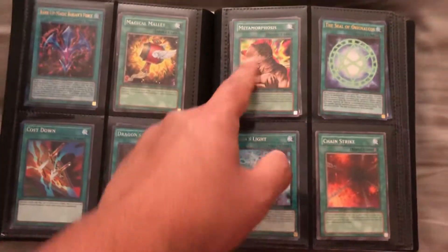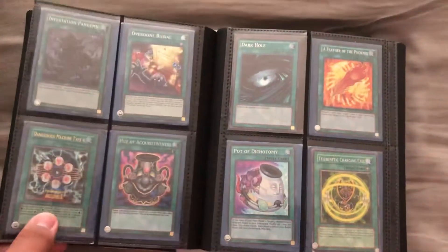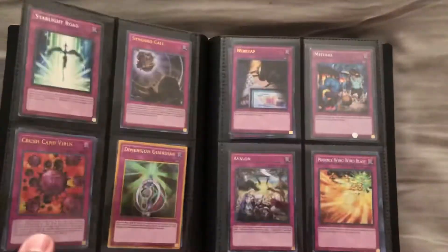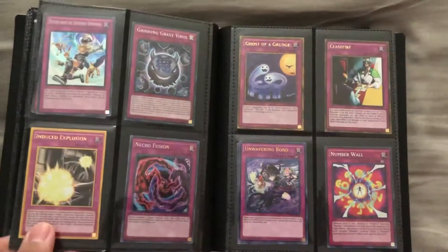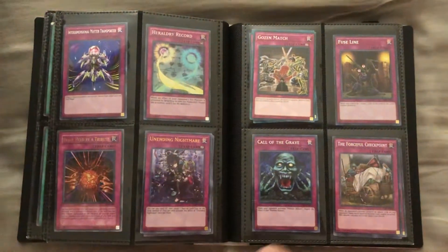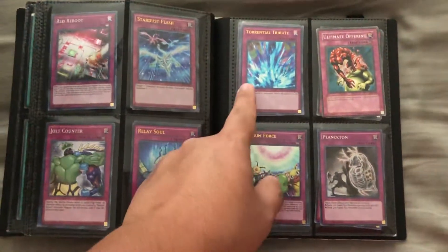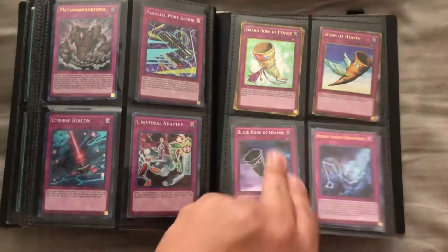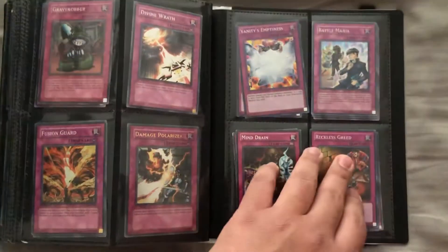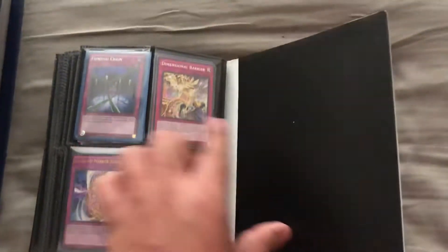My Metamorphosis has two I believe, then these are all singles. Traps over here — some of them have multiple, some have only one. Like this one's one super and then there's a common. There's one secret rare Crackdown, I think there's two ultra Torrential Tributes, two Vanity's Emptiness, and then those are common Dimensional Barriers.